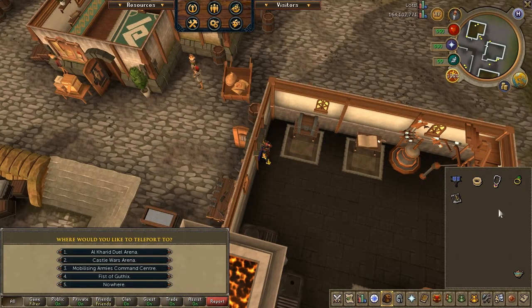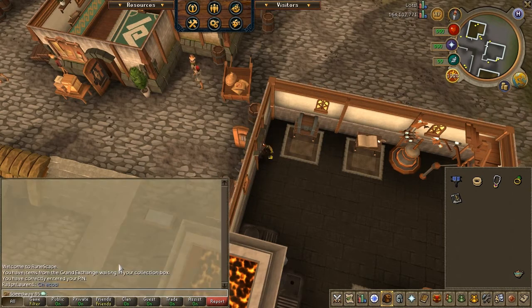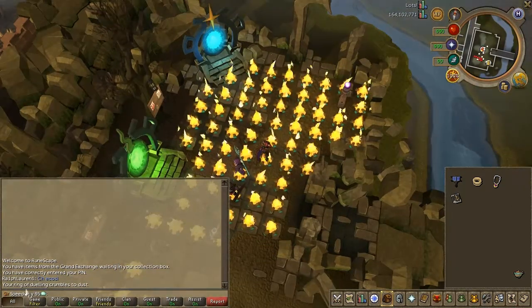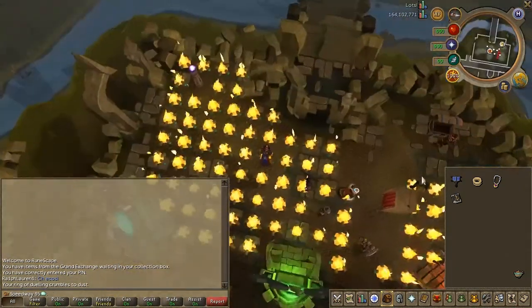Second is the jewelist ring. I would say this teleports you reasonably close to the Castle Wars bank, but it does have a limited amount of charges and it crumbles to dust, as you can see in this video. So when it's all used up you'll need to get another ring.